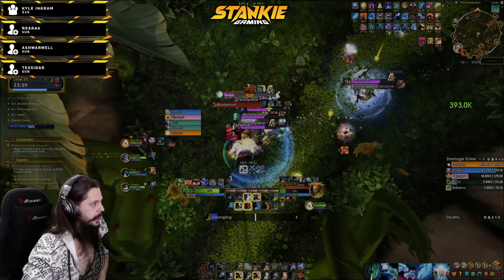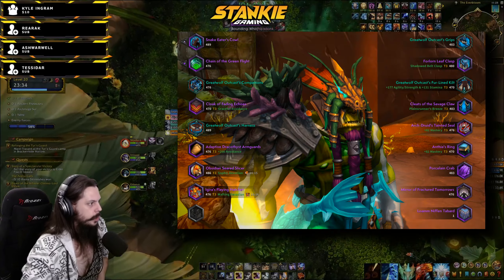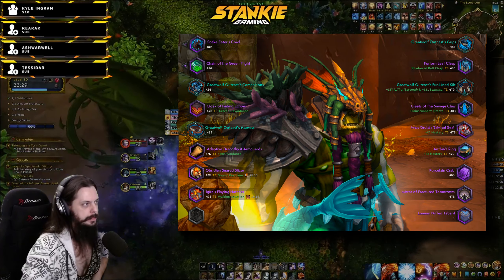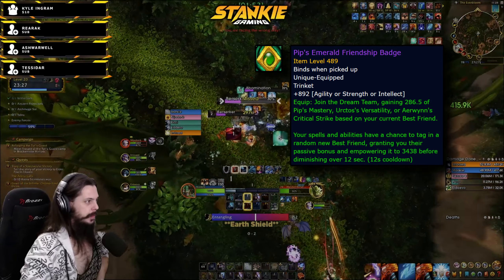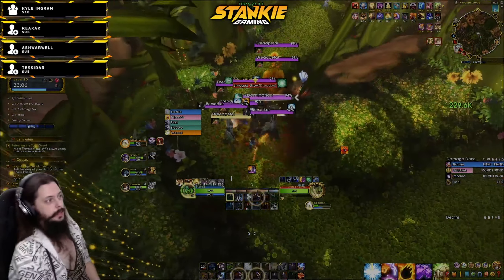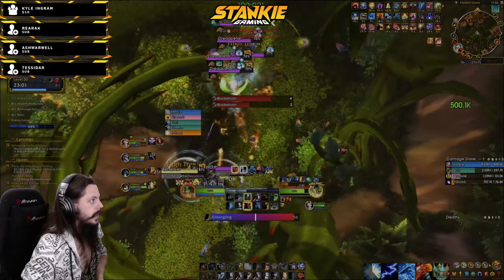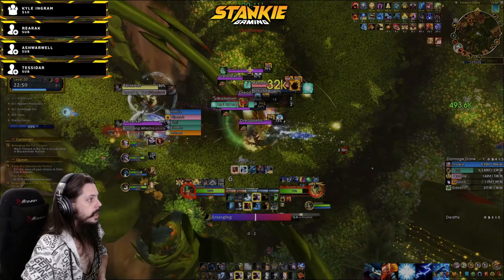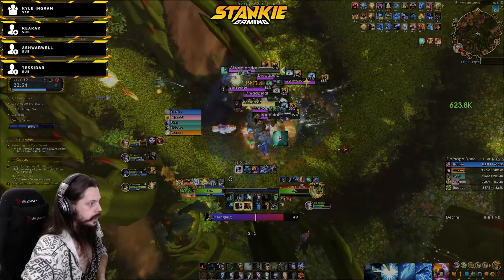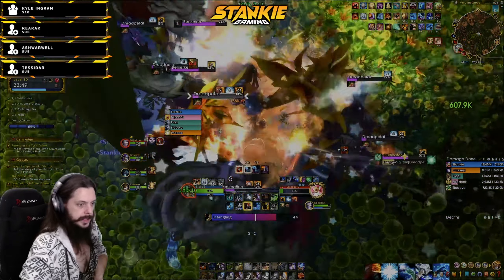For trinket recommendations: it depends on what you have access to. I'm currently rocking Mirror and the crab trinket — crab trinket is very good. If I had access to Pip's Friendship Badge from the raid I would use that and the crab for M+. Most packs before the second boss are the same: a couple of berserkers, a cultivator, and an abomination. Funnel down the abomination, keep the berserkers interrupted, stun them or knock them up if they get annoying.